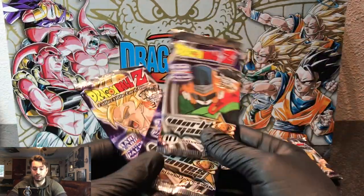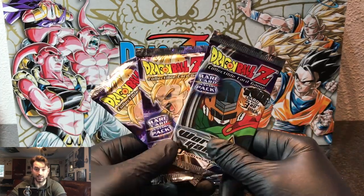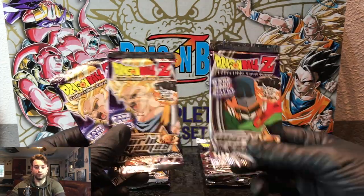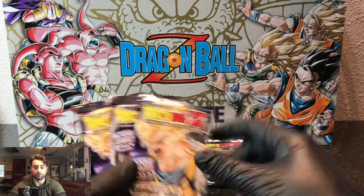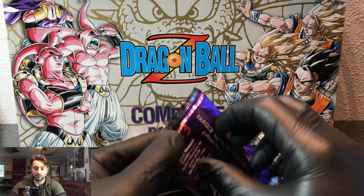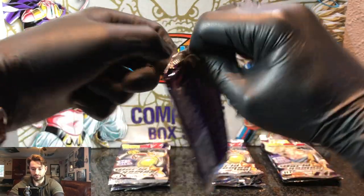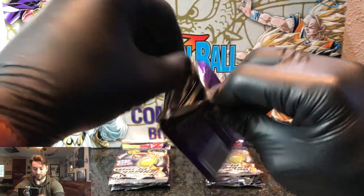So right now we have Gohan as Saiyaman on this pack, and then two Goku's — looking like he's trying to go Super Saiyan 3. We'll start with our first pack with Goku going Super Saiyan. Let's see what we got in here, and I'll try to be much better about holding the cards in front of my phone so you guys are actually able to see everything.